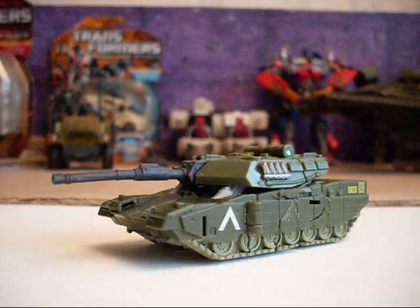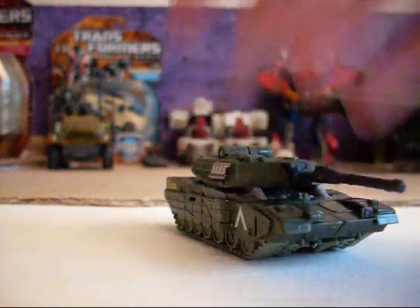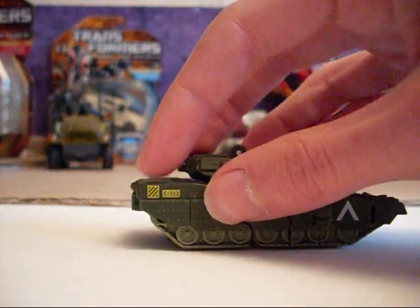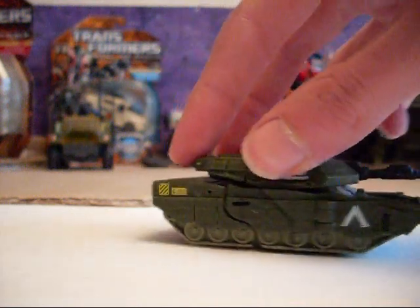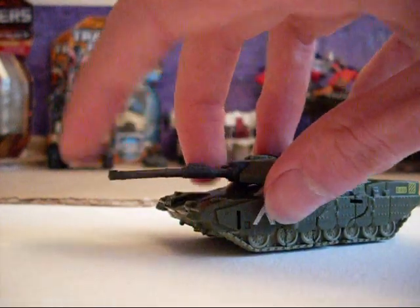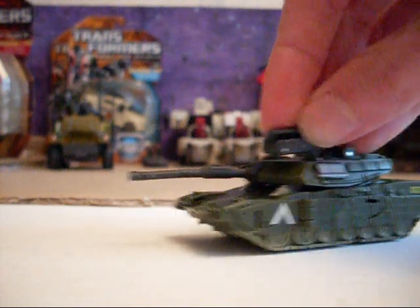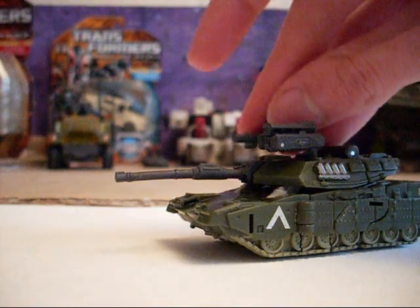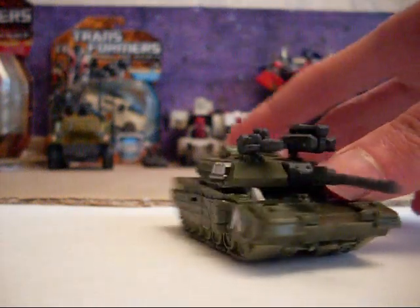Here he is in his vehicle mode — as you can see, it's a tank. It's a very nice tank, very green, with this green paint scheme with the silver here and here, and then yellow for the symbols, and then dark grey for the tracks. The turret does not move, neither does the barrel. However, it does come with weapons which you can place on top on the pegs, so he can be mega armoured up.